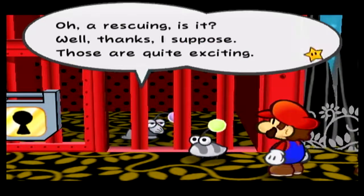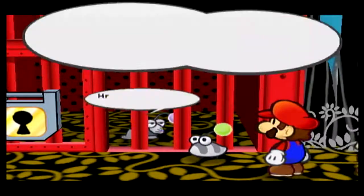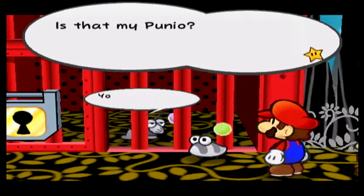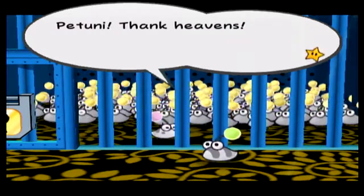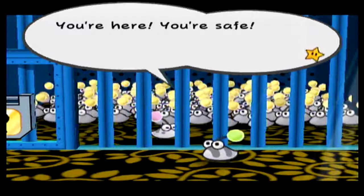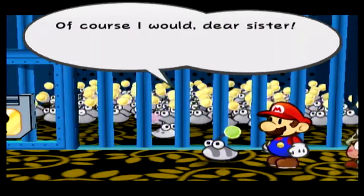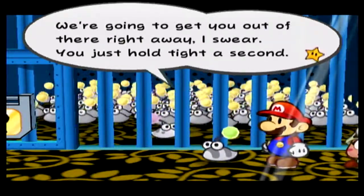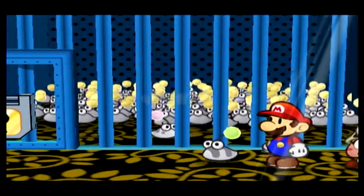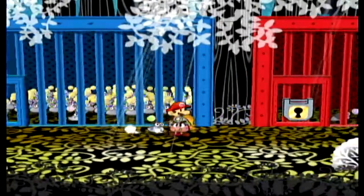The Elder responds calmly: 'A rescuing, is it? Well, thanks, I suppose. Those are quite exciting. But I think you ought to help the other Punies before you rescue me.' Where are the others? 'Let me think... unfortunately, they aren't all located here.' Petunie! Thank heaven! The reunion dialogue continues — Punio's sister Petunie is relieved, and Punio says he brought a mighty ally: 'We're gonna get you out of there right away, I swear!' Mario, listen — we've got to find the cell key, or we're going nowhere.